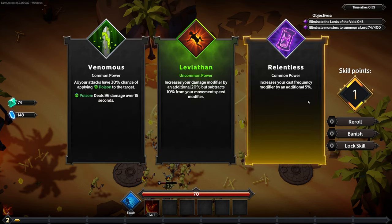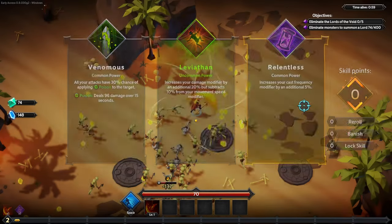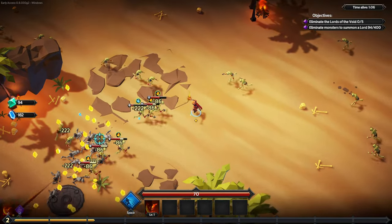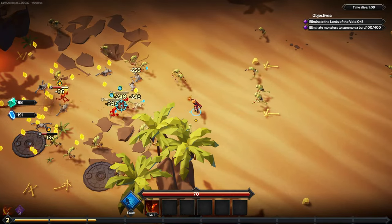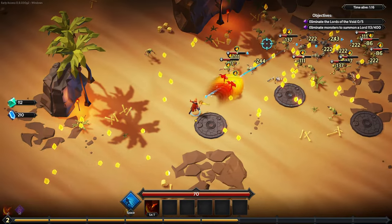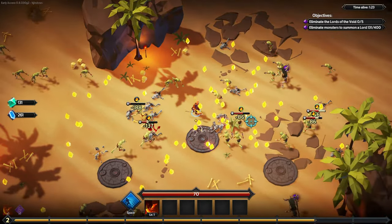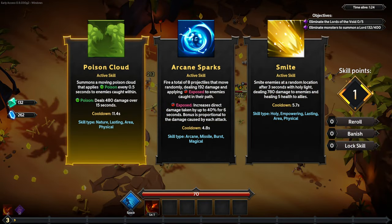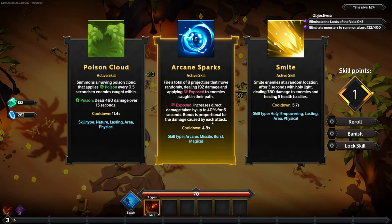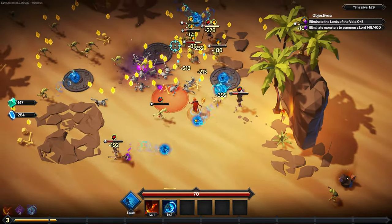Increases your damage modifier by 20% but subtracts 10% from your movement speed — no. We'll do the relentless one so we cast at 95% of the cooldown we once had. Poison cloud, smite — arcane sparks. Oh I like that one.